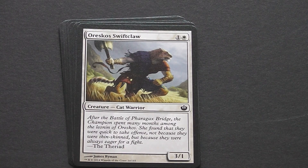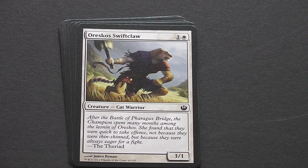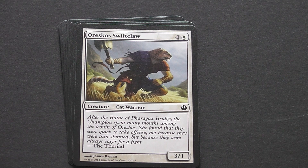Then we have Oreskos Swiftclaw, which is a 2-drop white 3-1 creature. The 3 attack makes up for the 1 defense — good little early game. Second turn you can get that one out and start attacking. It makes people think about their early cards and what they block with.